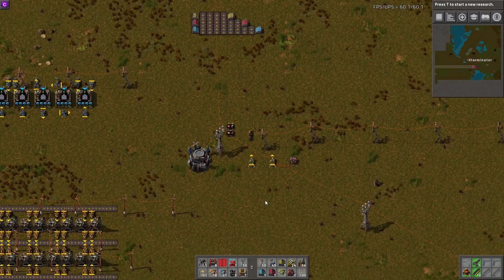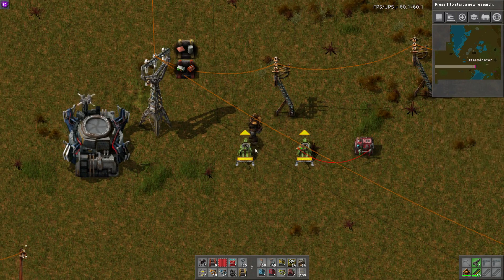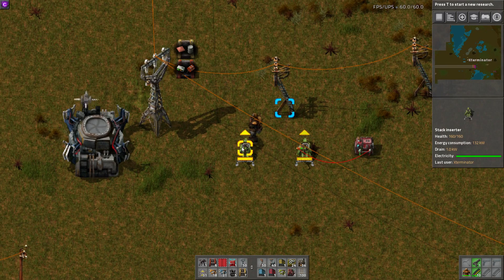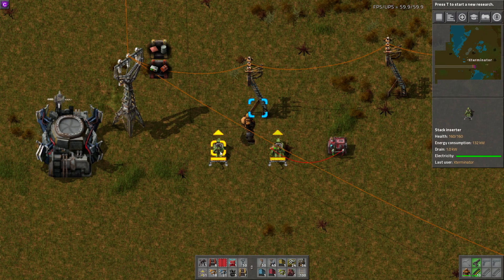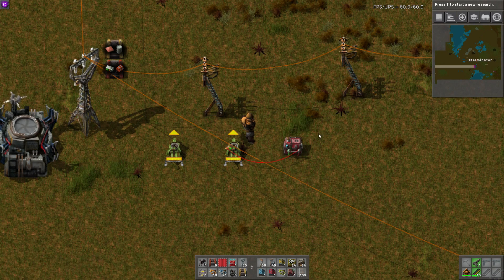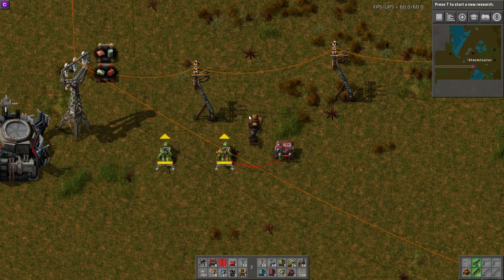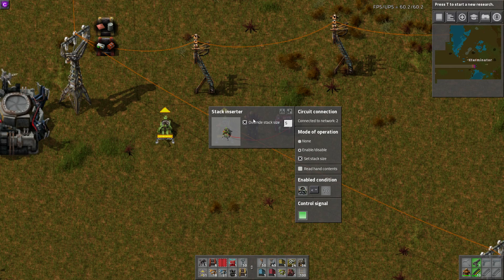Number eight: you can set inserter stack size bonus either manually or via a combinator in a circuit network. Before, you couldn't change the stack size bonus per inserter. Now if you open an inserter and hit Override, you can set it to whatever you want. So instead of grabbing 12 items, for example, it'll grab 8 items. You can also do this with circuit networking via a combinator, and it's about as simple as a circuit thing can get. Open the inserter, check Override, then go to Set Stack Size.